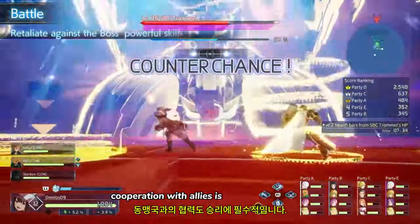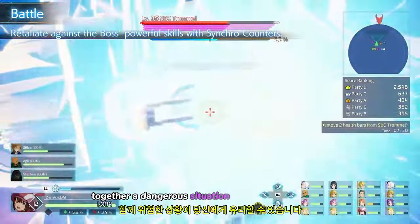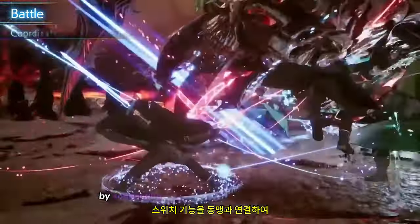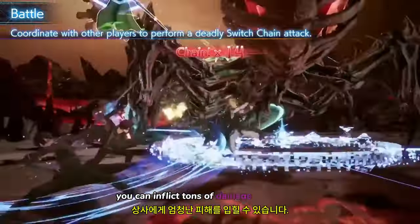Cooperation with allies is also vital to victory. Together, a dangerous situation can turn in your favor. By connecting this switch function with your allies, you can inflict tons of damage to the boss.